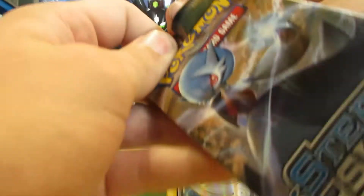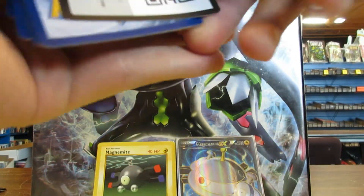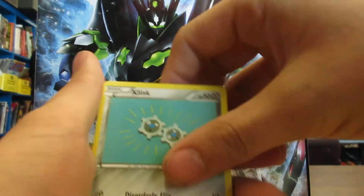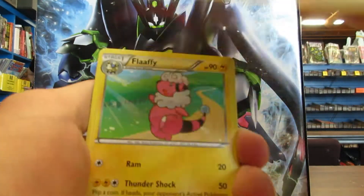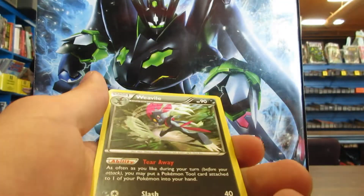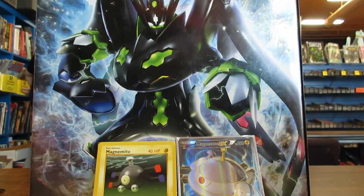Got our last pack here. We got Tangela, Klang, Joltik, Ponyard, Foongus, Persian, Flaaffy, Drifblim, reverse Dino, and a Weavile. So this is a pretty nice pre-release!